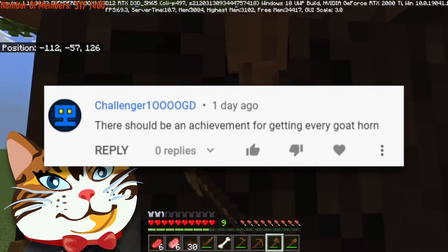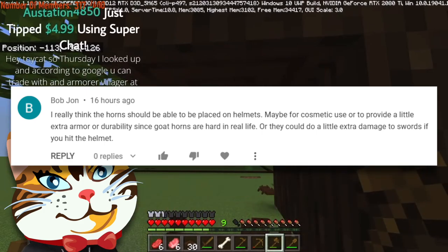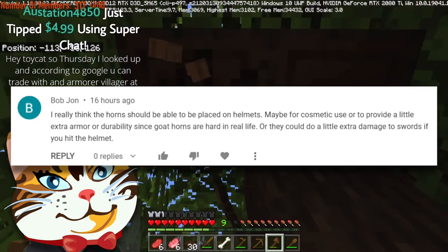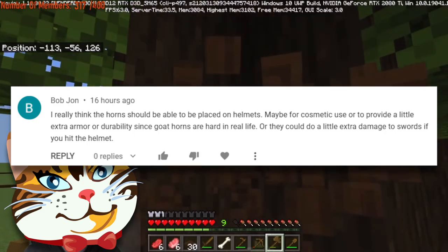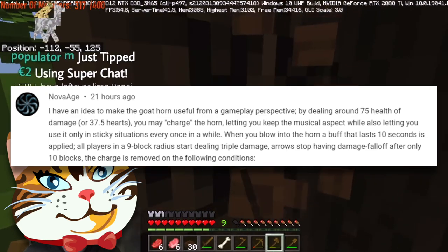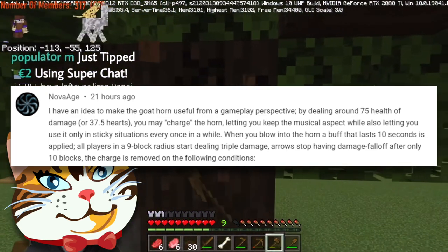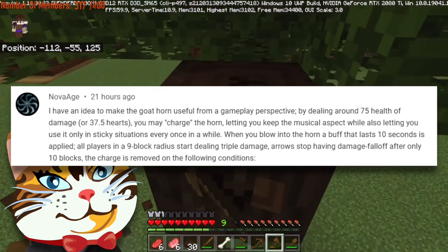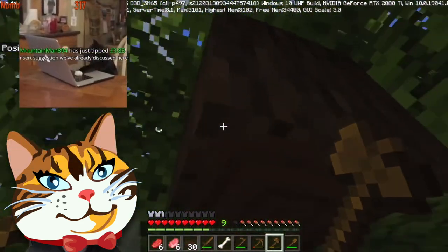I'm personally going to be collecting all of the goat horns regardless of any achievement, but it's a fun idea. Also fun: having them be placed on helmets, maybe for cosmetic use or to provide a little extra armor or durability, since goat horns are hard in real life. Everyone knows the Skyrim helmet stereotypically has horns — why don't we do that in Minecraft? Or go extreme and deal 75 health of damage, charging the horn while blowing into it for a 10-second buff giving all players within a nine-block radius triple damage.